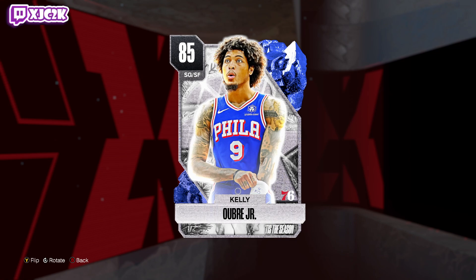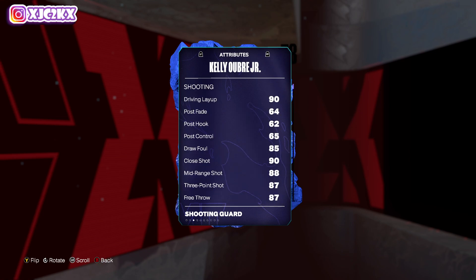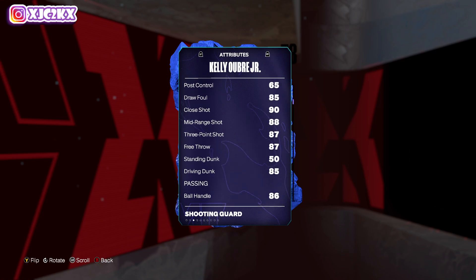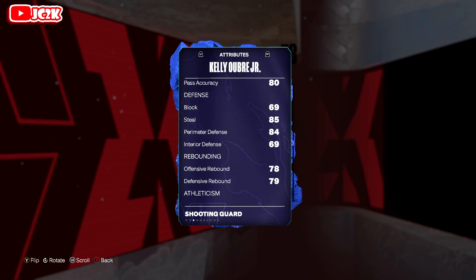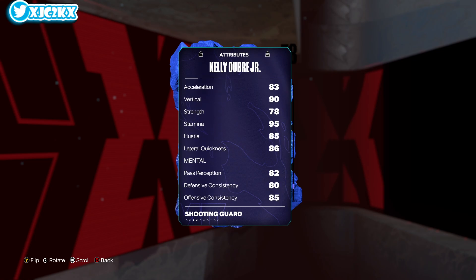This card is needed for Pink Diamond Kobe Bryant, so if you're going for Kobe, make sure you're keeping up with these free agenda players because there are 10 of them, all free. You can buy them from the player market, but it's worth getting as many free as possible, especially the more expensive Amethysts and Rubies. Kelly Oubre — I think he's going to be an okay card, at least offensively. He's only 6'6", but he's got a good player build at the shooting guard position. 88 offense, 89 defense, 90 driving layup, 90 close shot, 88 mid-range, 87 three-ball, 87 free throw, 85 driving dunk, 86 ball handle, and 90 vert.